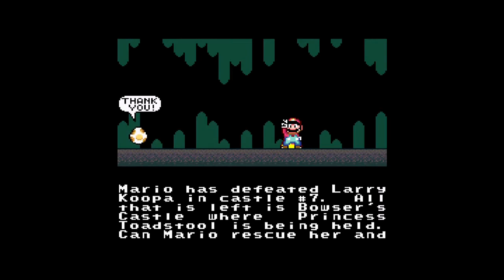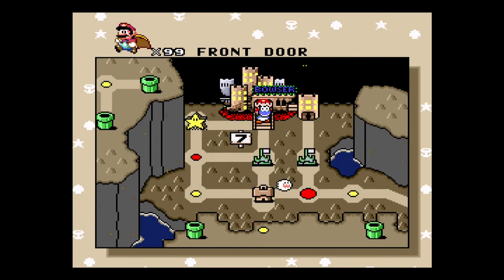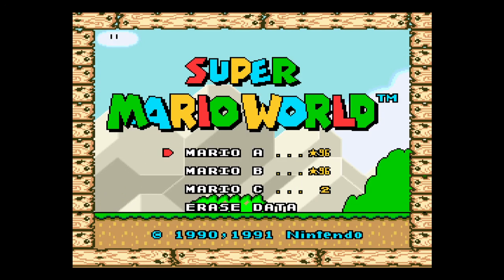Alrighty, so congratulations ladies and gentlemen. If you've been following me along with this guide, you should now have Star 96. Which means, after you save right there, you can reset the game. And because I'm kind of using an emulator, I just have to do it this way. And there you see, we've got Star 96.